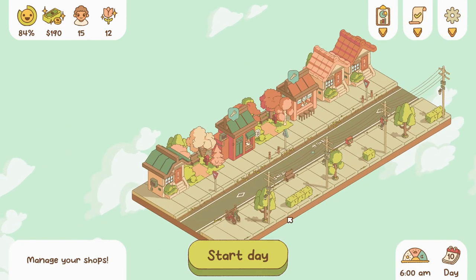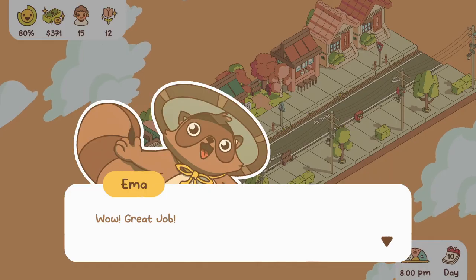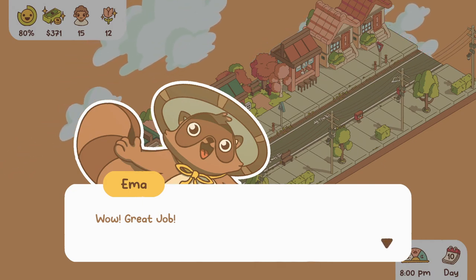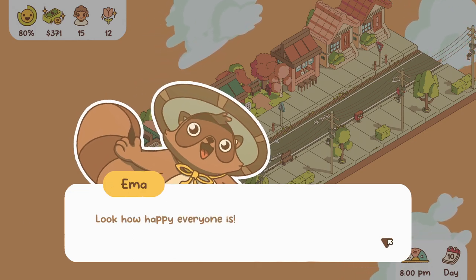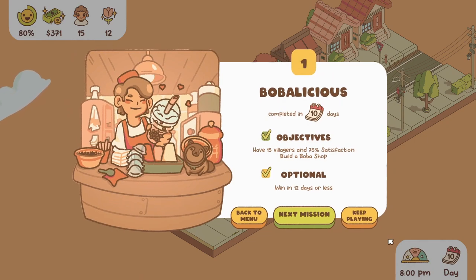People were saying they want more cream for the boba, so let's increase by one and keep profits at five to keep it affordable. The recording stopped for some reason and I had to replug in, but we completed all the missions — 15 residents, 80 satisfaction, and we built the boba shop! I also got 10 out of 10 on the boba recipe. Emma said 'Look how happy everyone is!' We completed it in 10 days — so we did the optional objective too!